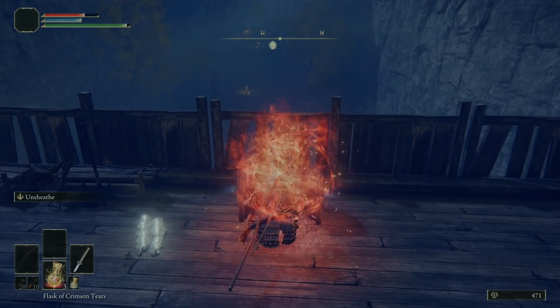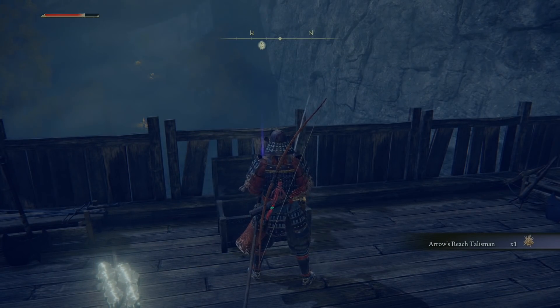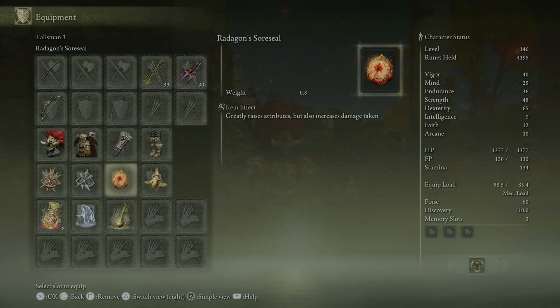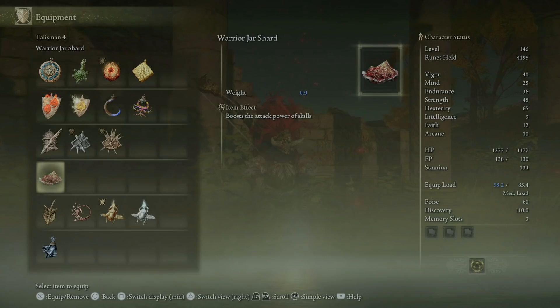If you're in a small arena, consider replacing the Arrow's Reach Talisman with something else, but in a large arena you'll probably want it. For any other talismans, feel free to explore your options. Radagon's Soreseal is an obvious favorite, and if you're abusing any statuses such as bleed, poison, or rot, any of the talismans that boost attack when those are applied nearby definitely help. Equip load talismans also help a lot early since wearing all this stuff is pretty heavy — Erdtree's Favor and an Arsenal Charm are really good for this.